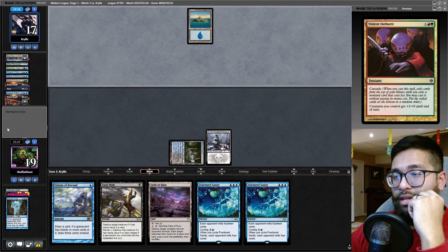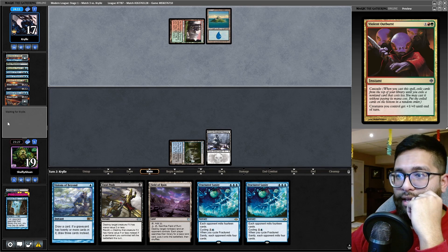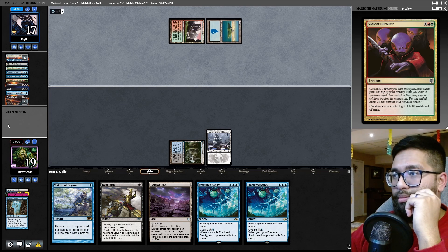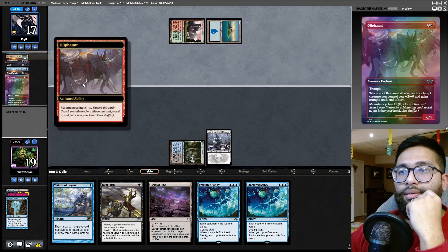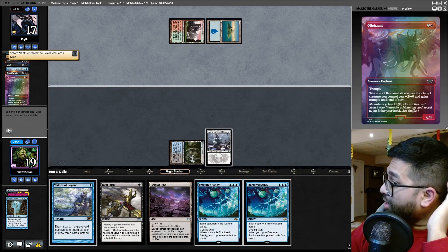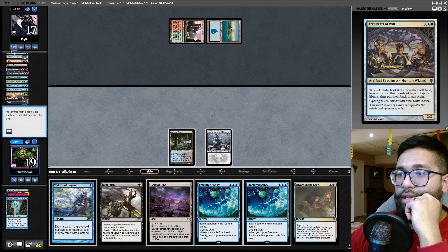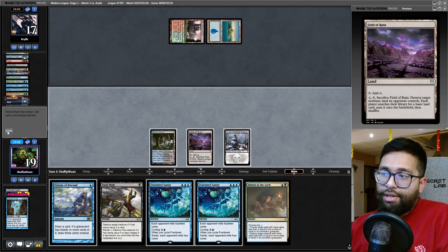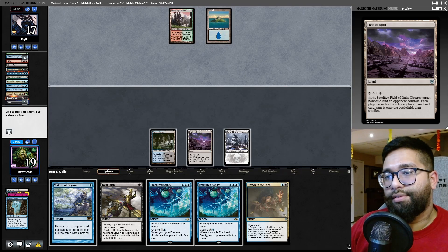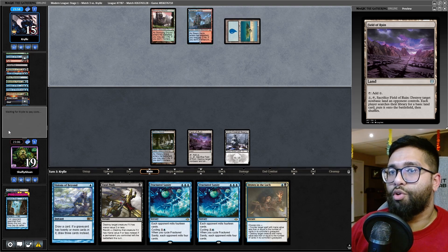Here's the problem with my lands right now — I can't cycle Fractured Sanity and cast blue. Cycling for fun — okay, so there's 17 cards in there. I can't get a third in there. I am playing main-board surgical here, so there is a Living End in there. This isn't ideal — they're going to wait until my turn to go off.